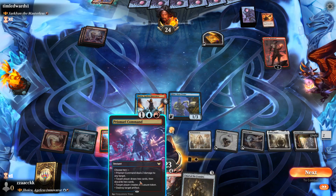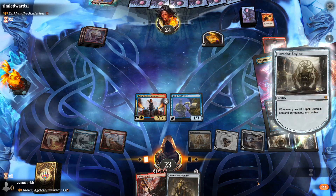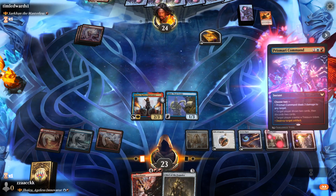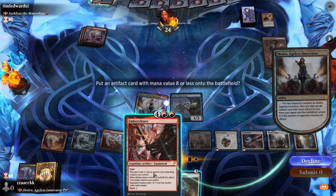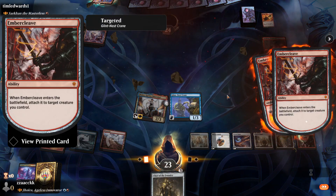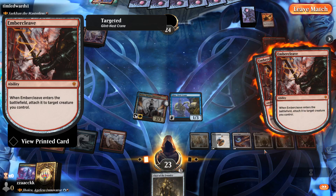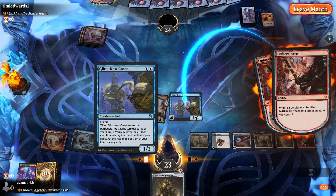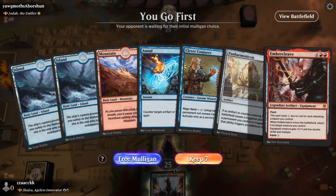We can cheat out — we can cast Prismari Command: deal two damage, destroy turtle artifact — this one and that one. Then we get to untap these two and tap them again. Then we get to play Embercleave and attach it to Glint-Nest Crane. Let's go, dude! Paradox Engine, man, it's too good. You've got Paradox Engine, like two mana rocks, you're having a good time. Panharmonicon, Clever Conjurer, Embercleave — this is pretty good, tapping twice, getting big damage.